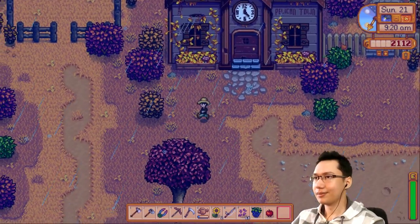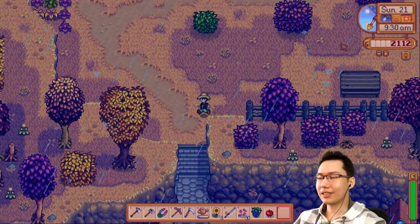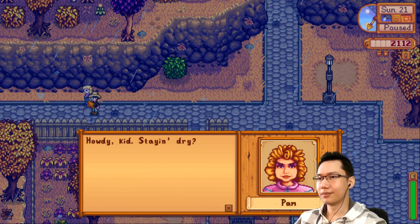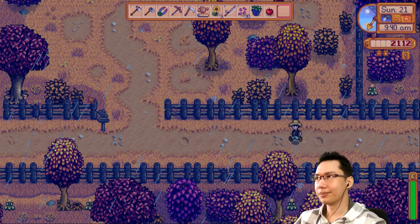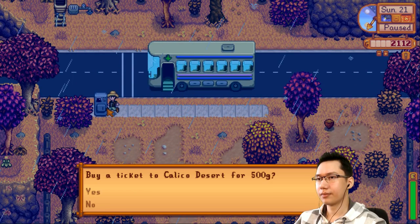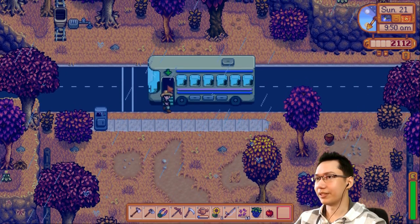Let's see if the bus is now operational. I wonder — Calico Desert is an entirely different area. How do you stay dry? Straw hat might be working a little bit. Is there a bus driver? I didn't spend the money. 'Please return when a bus driver is present.'